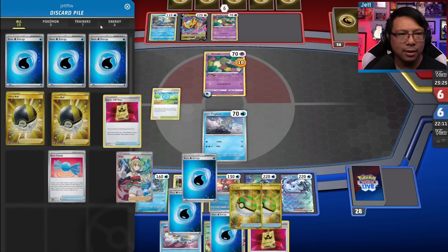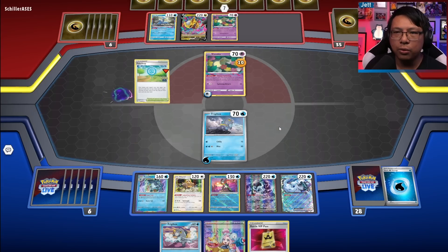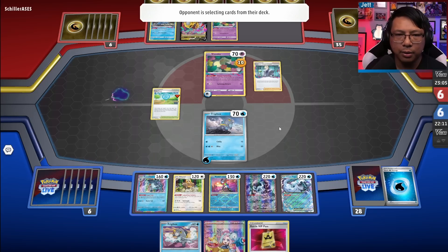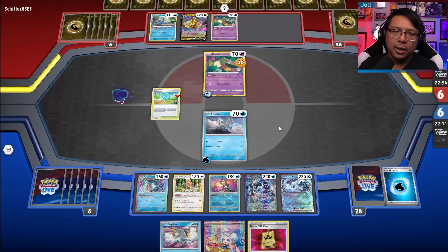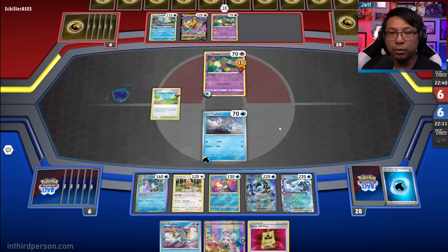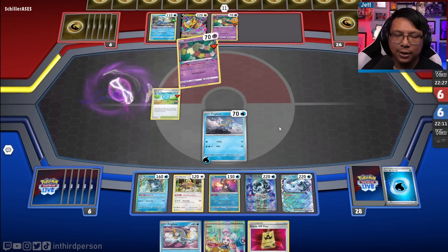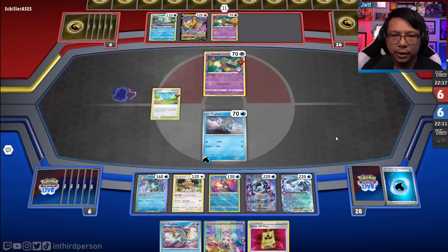We have a ton of energy in the discard pile. Hopefully we don't get pathed into oblivion — what we really need is an energy retrieval. Throwing that energy in the discard pile — very nice. If we can get ourselves a couple of energy retrievals, we'll be golden. I've always wondered about the sequencing challenge here. On the next turn, I should be able to draw one with Bibarel. Do I draw with Bibarel and then Iono? Or Iono first back to six, knowing that maybe we're not going to be able to Bibarel? But if I Iono and get something to thin my hand, I could potentially draw with Bibarel and get even more cards. They've gotten two Grass in the Lost Zone and there's one in the discard, which bodes well for us.